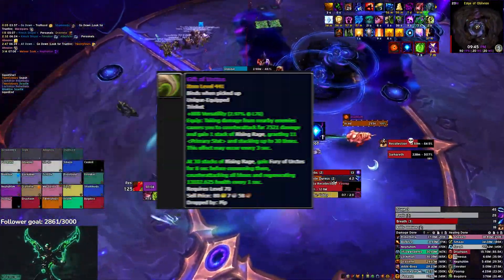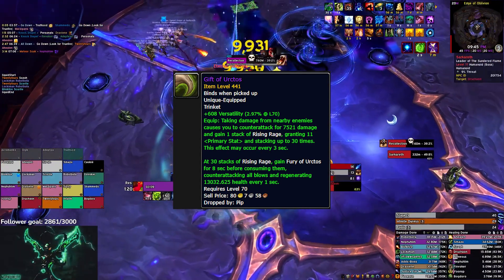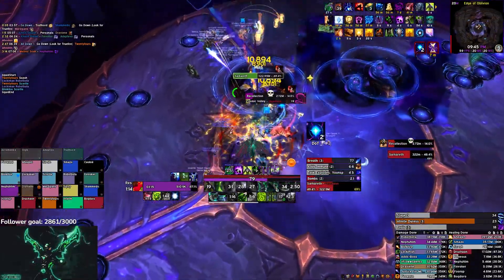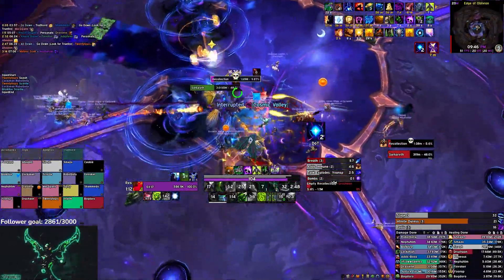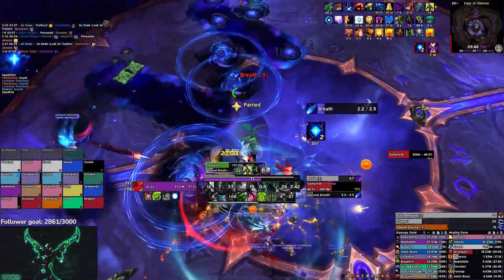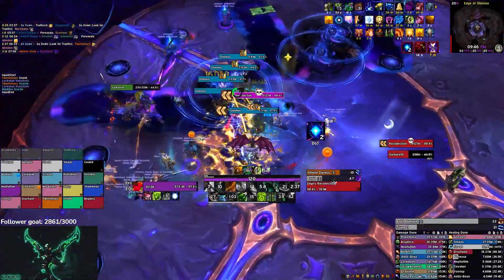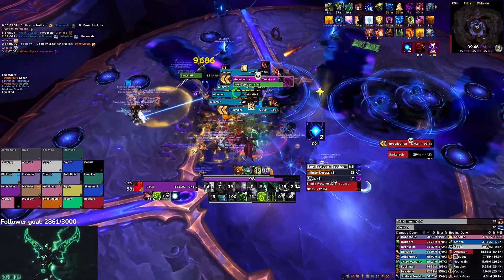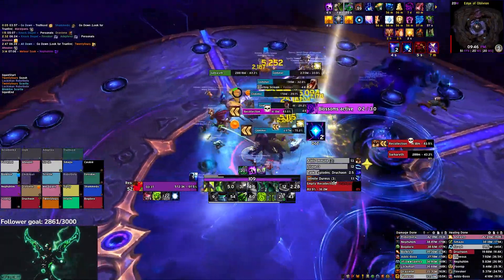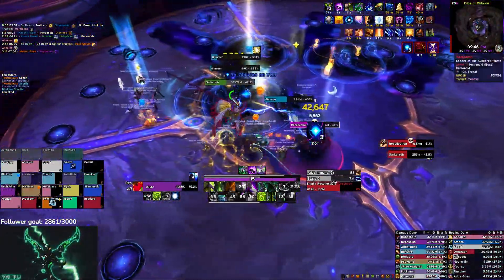There are also two tank trinkets we'll look at. First is Gift of the Urctas: taking damage from nearby enemies causes you to counter-attack for damage and gain one stack of Rising Rage, granting main stat stacking up to 30 times. At 30 max stacks you gain Fury of Urctas for 8 seconds, counter-attacking all blows and regenerating health. I don't think this is going to be very sought after — most tank trinkets like this aren't.